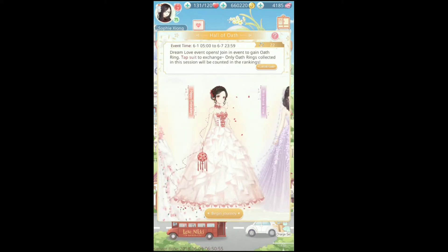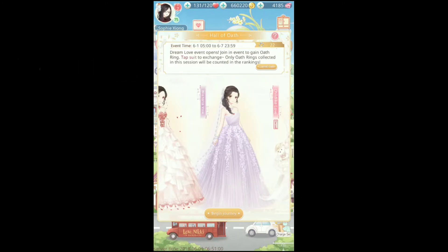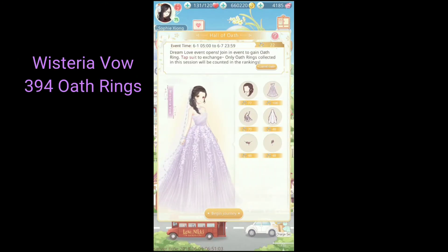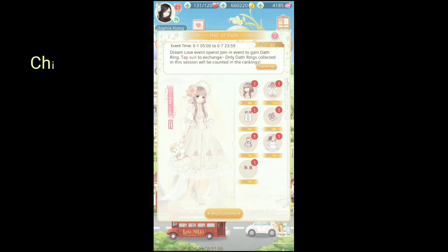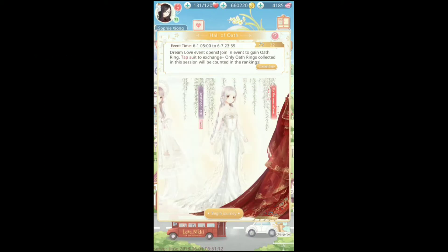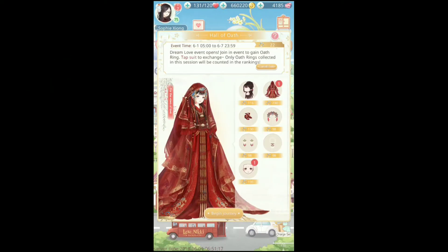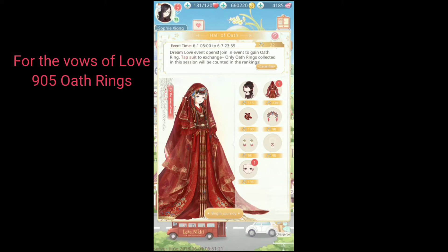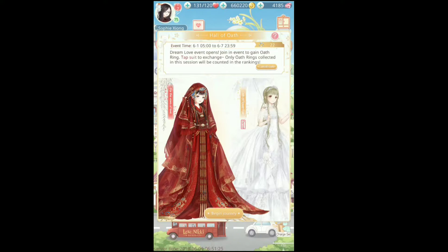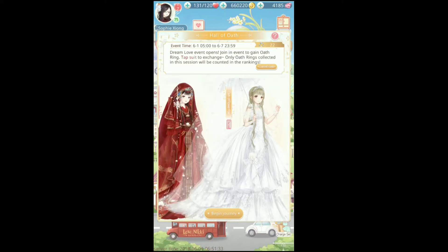I do have this full suit because that was actually one of the first wedding dresses I saw when I first started getting into Love Nikki, so when it came out for the wedding event, I had to get it. The Childlike Love and the Destined Fate are the first 2 wedding dresses we ever got, so that's why so many people have them. I also like this one because it comes with a red veil when you finish the whole suit. And this one I finished entirely just because of the umbrella — I'm obsessed with Love Nikki umbrellas.